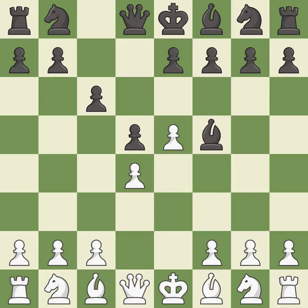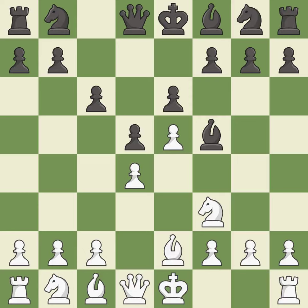Nf3 develops the knight and defends the d4 and e5 pawns. e6 defends the d5 pawn and f5 bishop, and allows the dark-squared bishop to develop. Be2 develops the bishop, protects the knight on f3, and prepares to castle. Nd7 develops the knight toward the center, controls the c5 square, and attacks the e5 pawn.